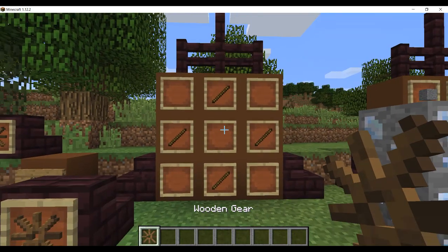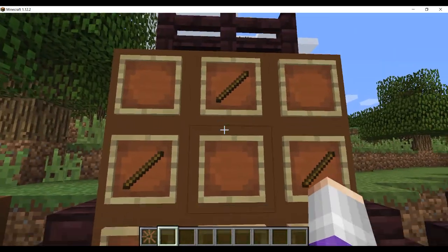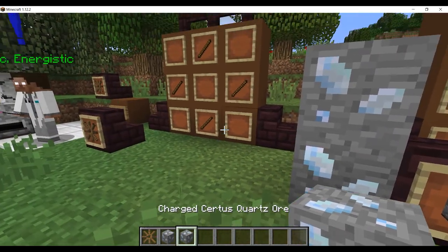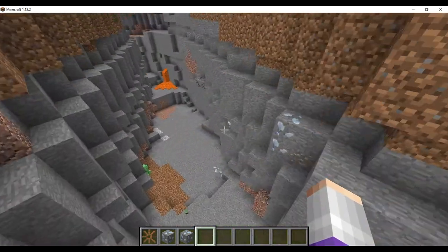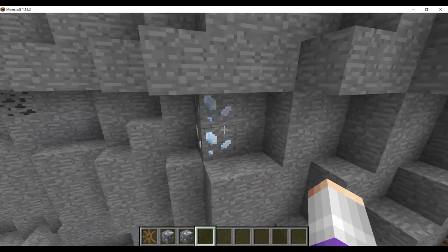First you'll need a wooden gear, which is crafted with four sticks just like this. Next you'll need these two different types of ores: charged Certus Quartz ore and Certus Quartz ore. You can find them at around Y level 36, just in mines and ravines.